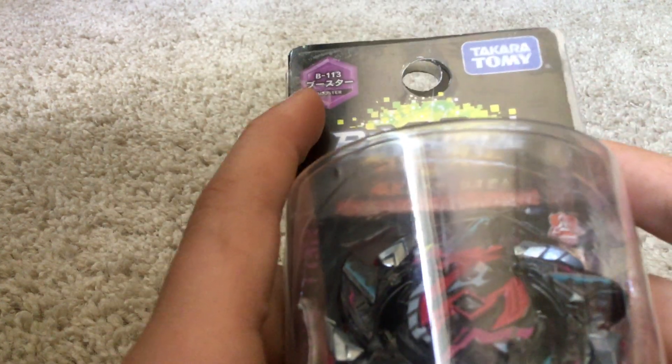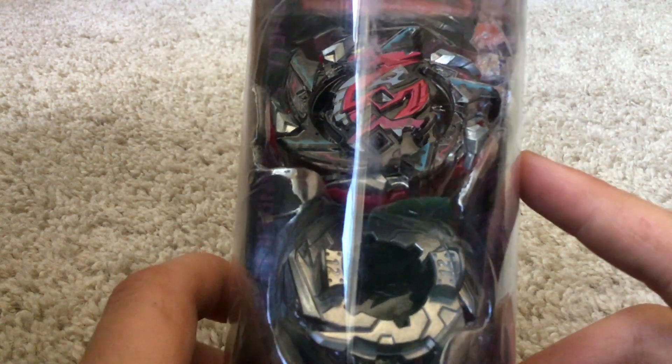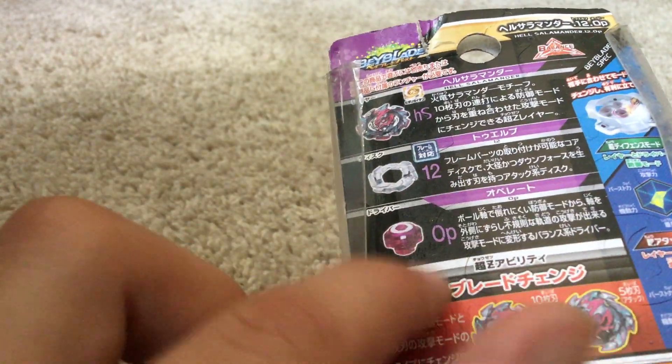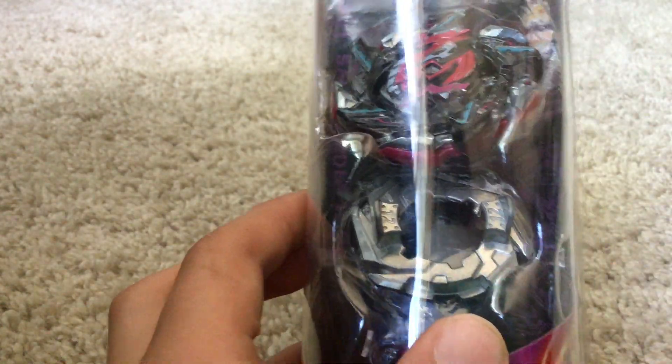This is the Hasbro Beyblade B113 — Hell Salamander Booster Starter. It has Hell Salamander on the back, HS Hell Salamander, 12 Operate. I don't know why they always put 12 on these Beyblades now — it's such a bad disc, I don't like it, it's so bad.